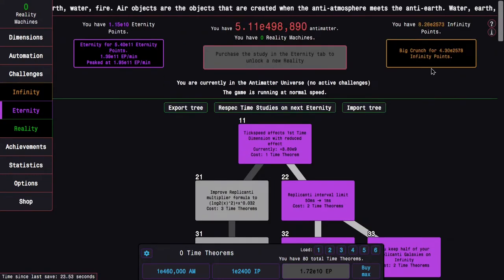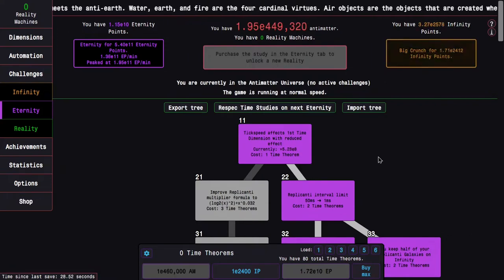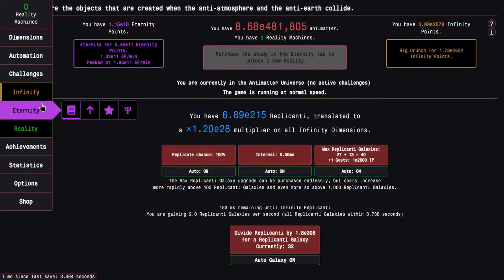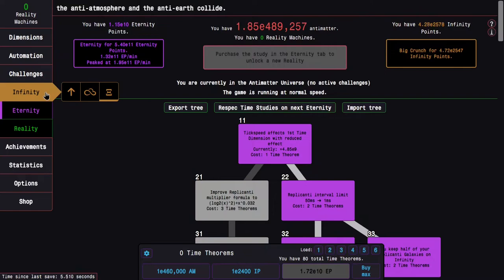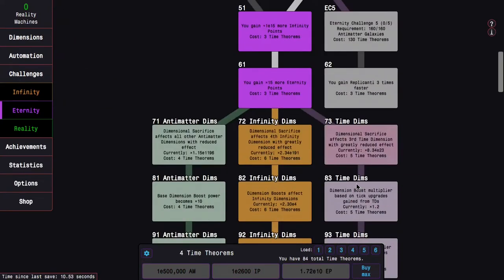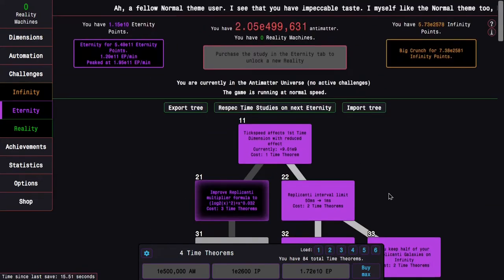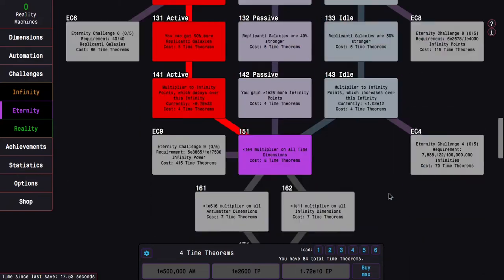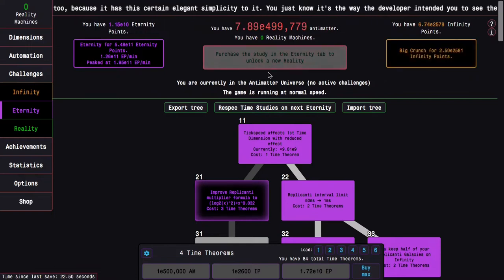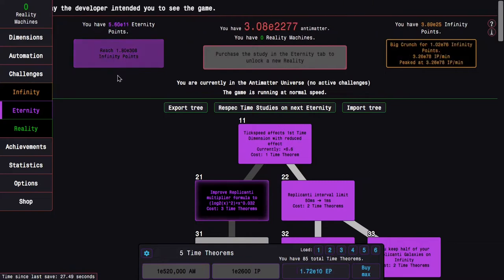It looks like this is about as far as I can push. I'm so close to E500,000 Antimatter, and I'm also pretty close to E2650 Points. I don't know if I can get any Galaxies before then. I'll get these Time Theorems — I don't really want to spend it on the weaker stuff, because it's pretty weak compared to what I'm going to get with 7 Time Theorems with 161 and 162. So I'm just going to wait for E500,000 Antimatter for the last Time Theorem, and then Eternity.